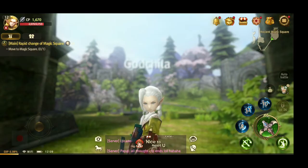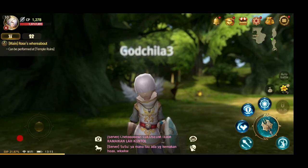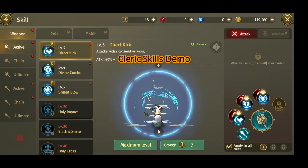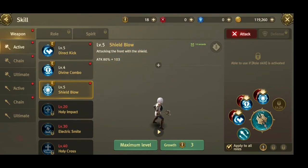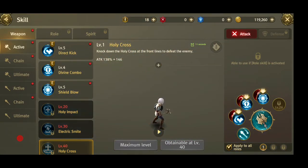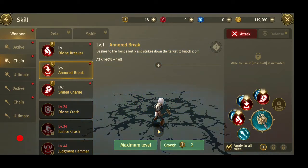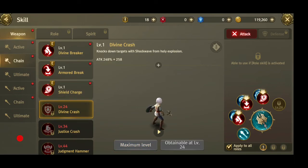Okay, cleric class — I gave mine a mushroom hairstyle. The primary skill will be mace and shield, it's like a close-combat melee attack. Using shield charge and main attacks — there's the electric smite, the holy cross, then the chain skill features a lot of shield bashing, which is good.